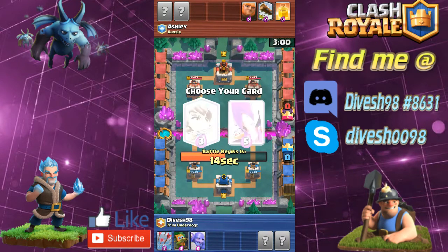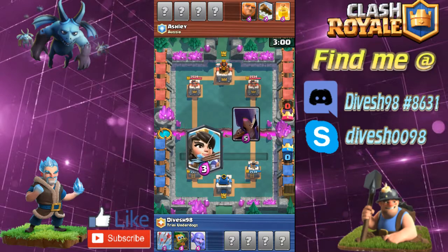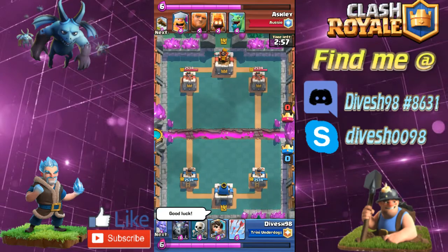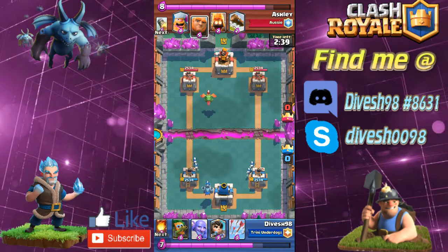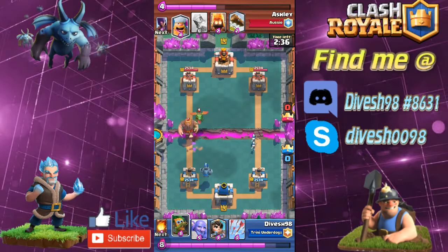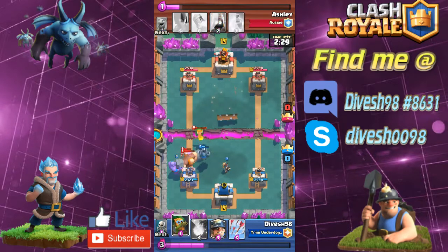I hope you all could understand the play-by-play and the reasoning behind my moves. Now we are fighting Ashley from Aussie — she was my first matchup for the entire challenge. This is the actual match where I wanted to show that you can use the princess and the dart goblin to really bait logs. Ashley has baby dragon, lumberjack, fire spirits, and the log, so she has a few ways to get that lumberjack onto my tower. Flannel man is really strong — if he gets to a tower he's going to tear it up.